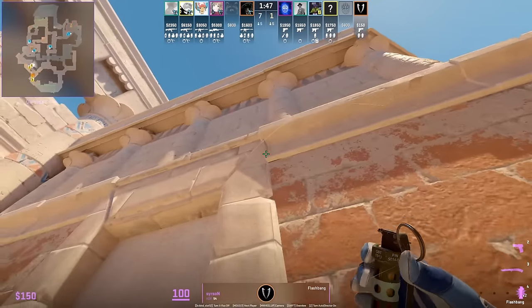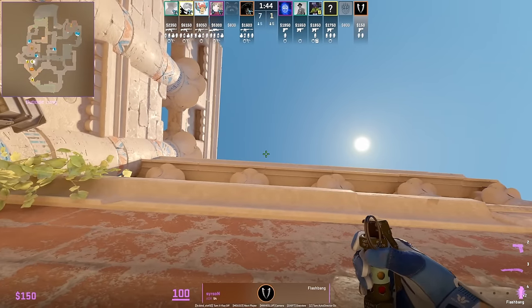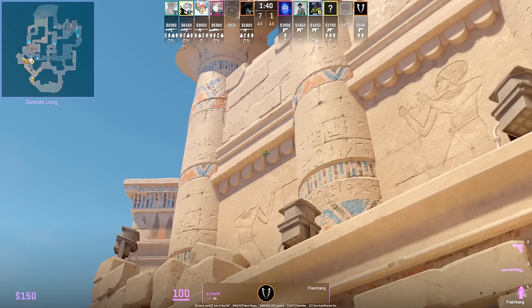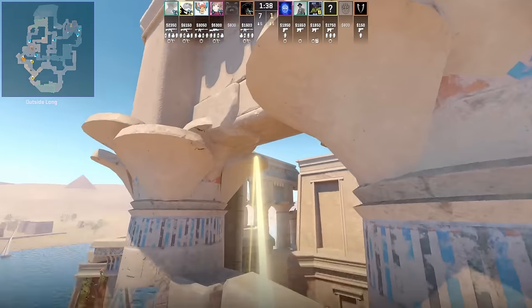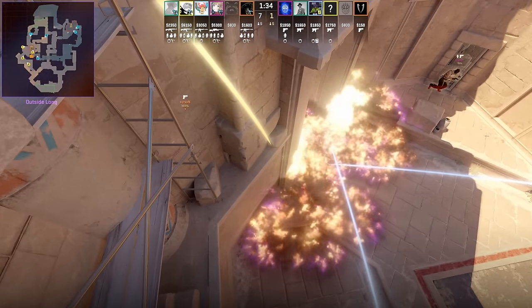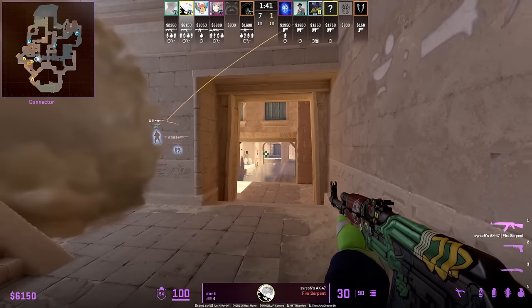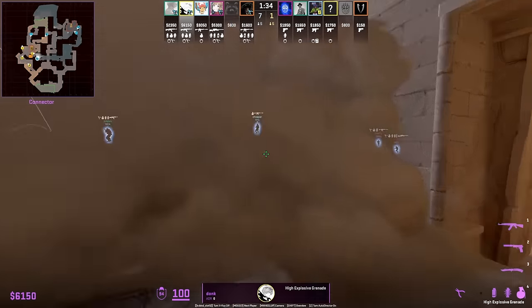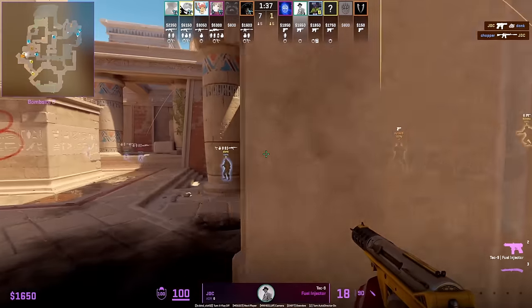Searson has an insane Anubis B flash: stand, aim as shown, then jump throw. It lands on a ledge blinding multiple angles and positions without affecting teammates. They pair it with the deep cave smoke.